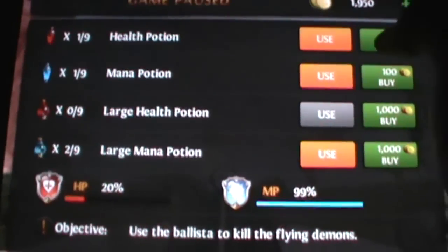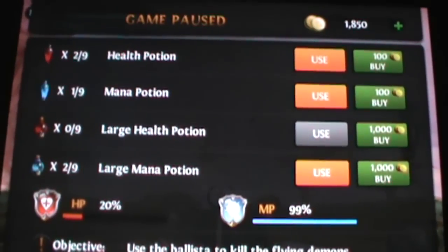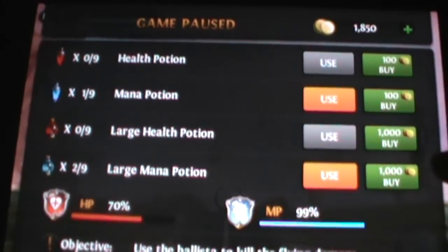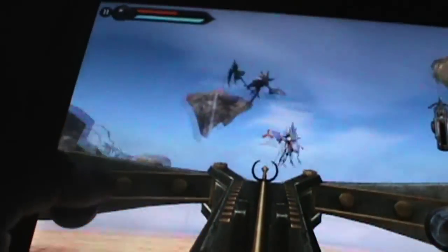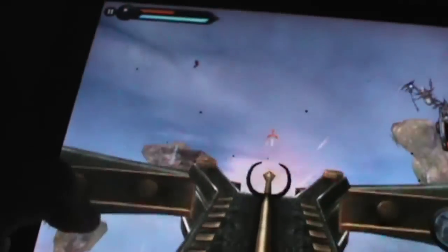At any time you can pause the game and buy health potions, so it's kind of like an arcade game that way — you can just put in another quarter. I haven't really been hit until recently. I've been going through the game pretty easily, but now I'm starting to get hit a lot more. I kind of feel like it's the game's fault, not my own.